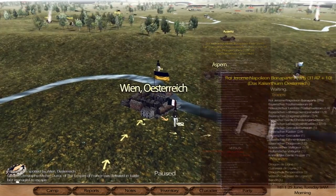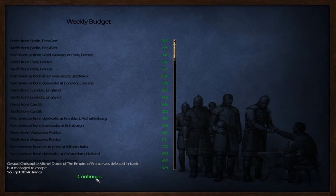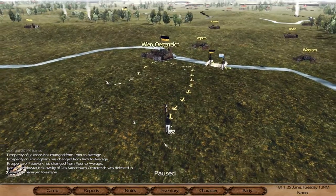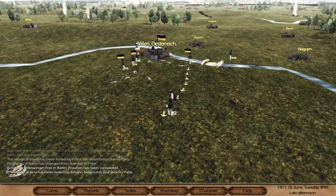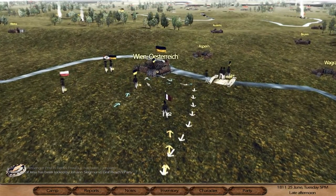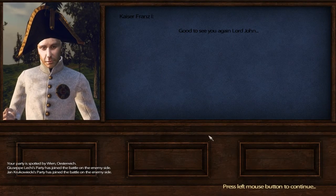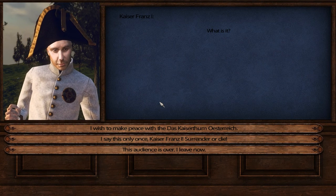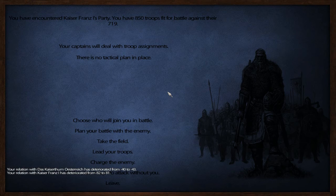Some of my friends are getting attacked over there. You know what, I will let you pass through — just go into Vienna, gather with the Kaiser, gather up your strength. The Kaiser has 500 men, we drag into battle — boom! And two of the others joined. This should be a great battle. We have 850 troops and they've got 719 — perfect.